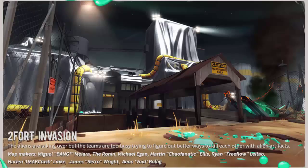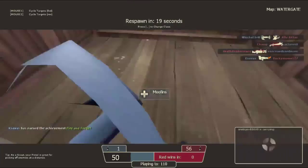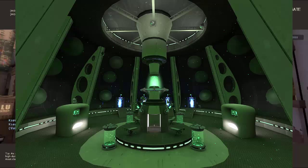Now we've got the new maps. First off we have Two Fort Invasion, which is literally just a reskin of Two Fort — nothing new added, it's just Two Fort. Then we have Probed, which is a King of the Hill map with a little alien ship that abducts and probes you, and it was made by Crash, so good for him.